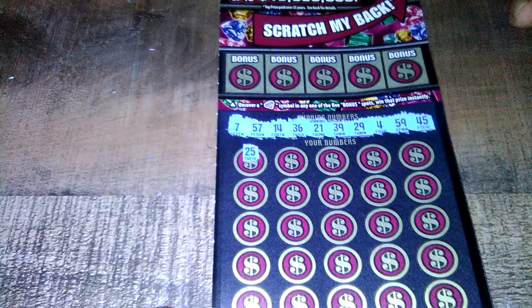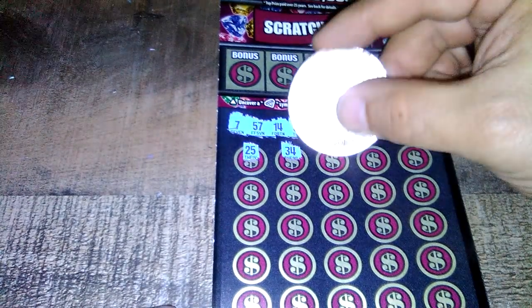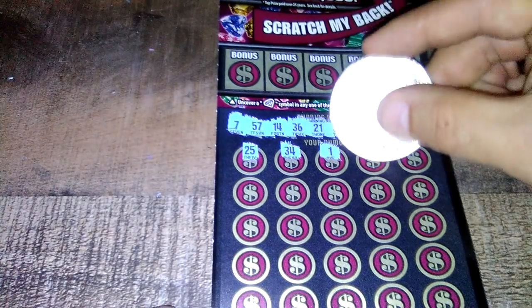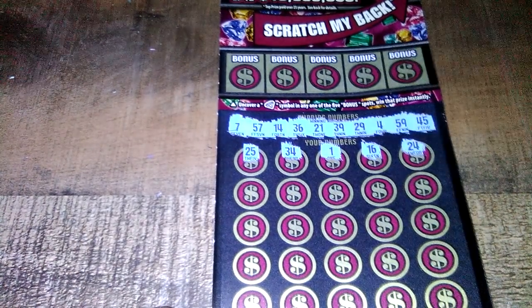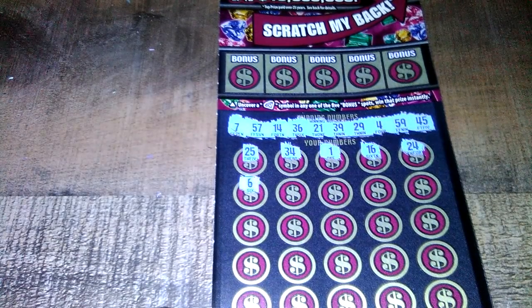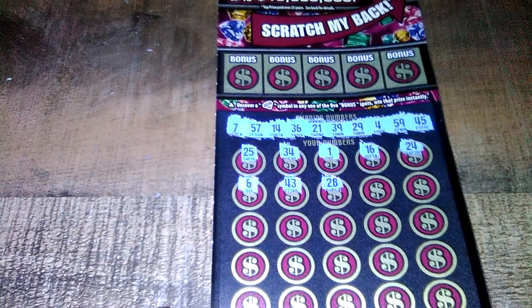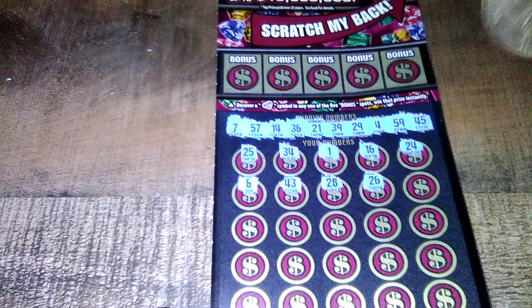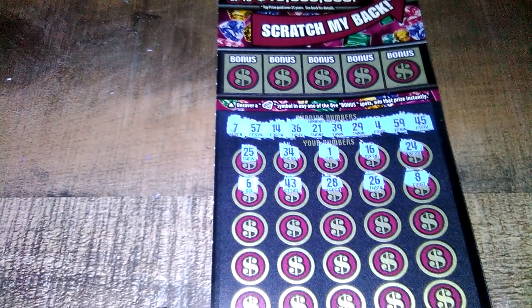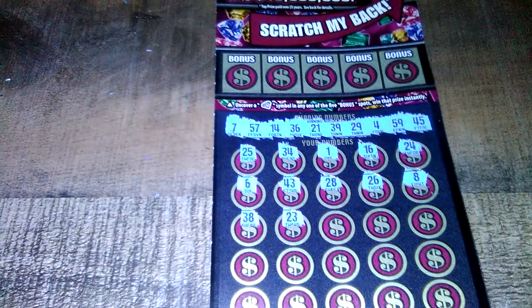25, 34, number 1, 16, got a 14, 24 — next row: 6, 26, 46, 43, 28, 26 — number 8. Next row: 38, 28, 23.